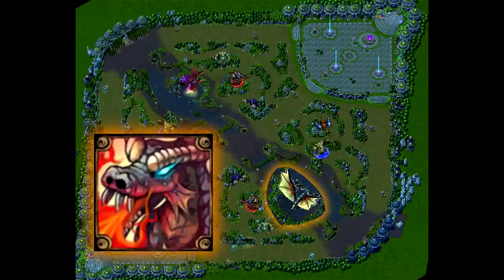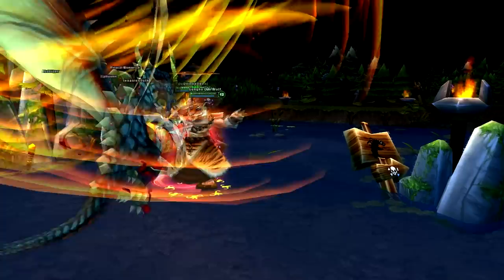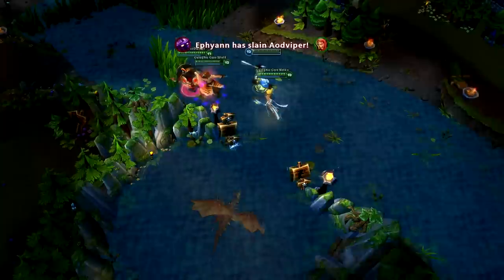The dragon is a mighty creature that grants your entire team 190 gold and 25 to the person who delivers the killing blow, in addition to some experience. While fighting him, he will debuff the person he is attacking, slowing their attack speed and causing damage over time. The dragon spawns at 2 minutes and 30 seconds after the game has started, and respawns every 6 minutes once he is killed.